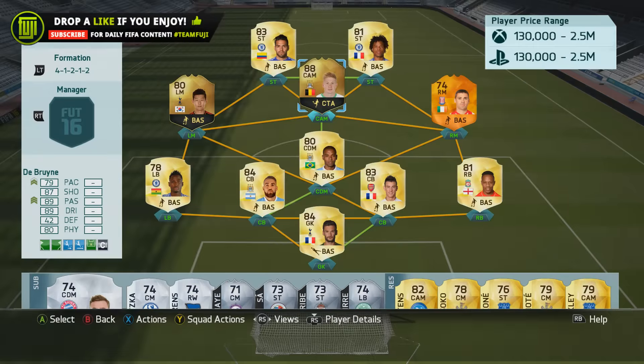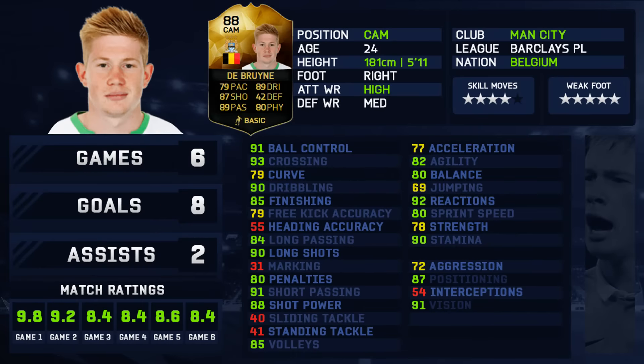I played De Bruyne in a 4-1-2-1-2 formation, the wide variant, and it was working ridiculously well — he's there to collect the ball every game, all game. His card stats: 79 pace, 87 shooting, 89 passing, 89 dribbling, 42 defending, and 80 physical.